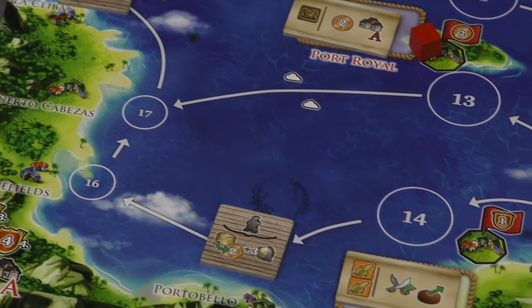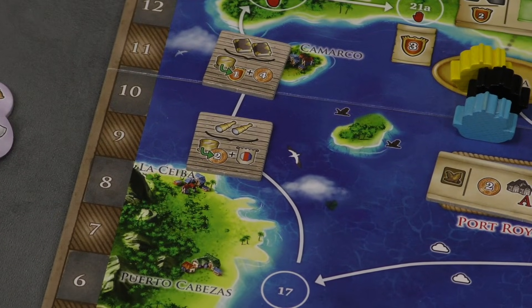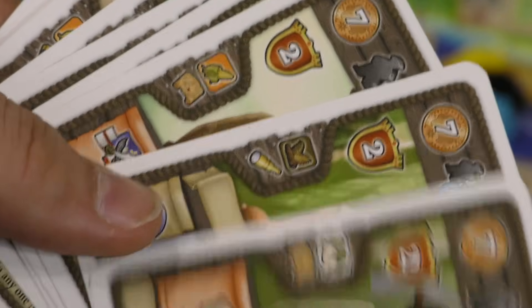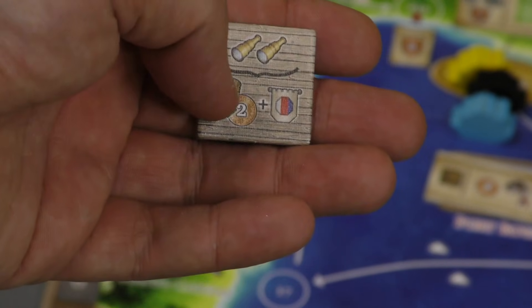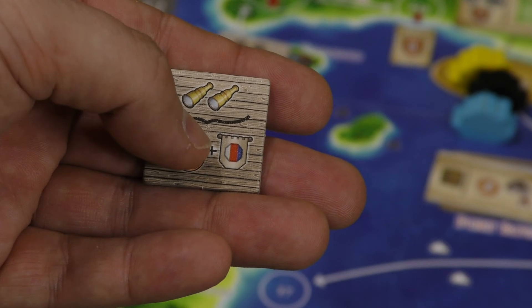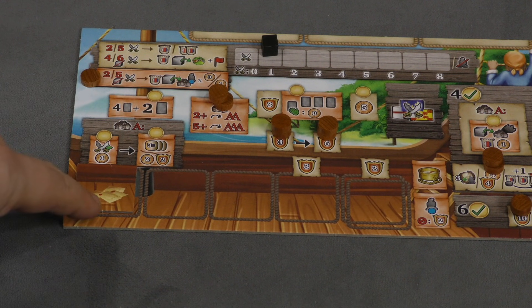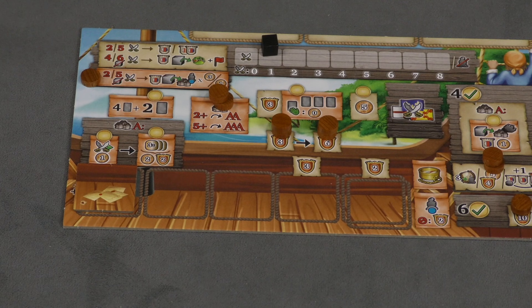When you go to a quest, you have to pay whatever it requires — this one requires one of your little dudes, another requires telescopes. The cards in your hand are not only resources but also produced goods that you can spend. You'll take the quest and get its benefits — for example, one gives two points and two money for each compass you have, plus influence in a country of your choice. As you finish quests, you place them face down. Your fourth quest gives three points, and your fifth quest and beyond each give two points.